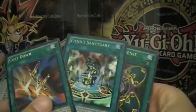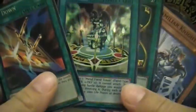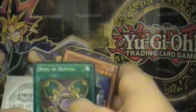Cost Down — nice! A Fiend Sanctuary, our first holo! That's cool. That's a good pack.